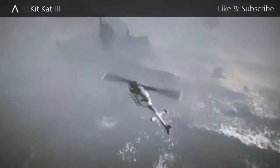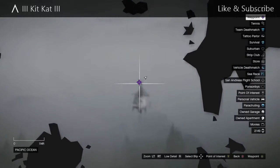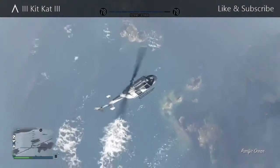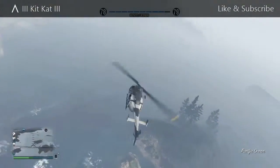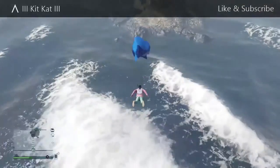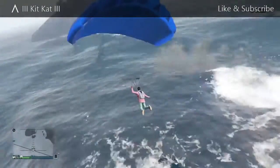First, you guys just want to get a helicopter and go to the location I'm showing you guys on the map. Once you've found this location and you're here, just jump out of the helicopter and go straight into the water like I do in the video.